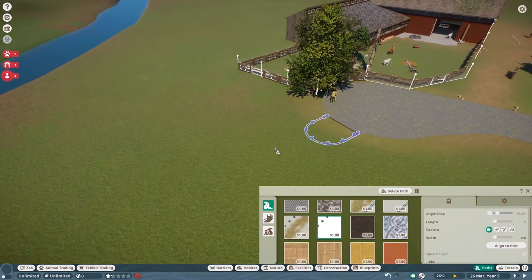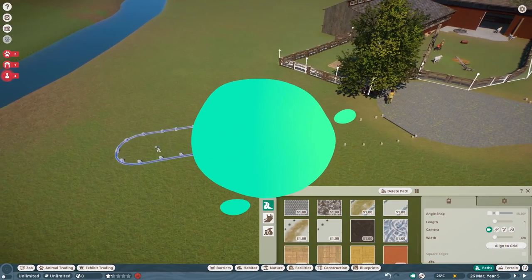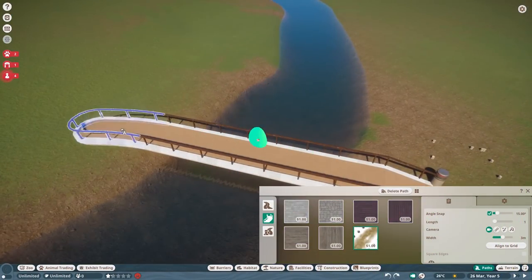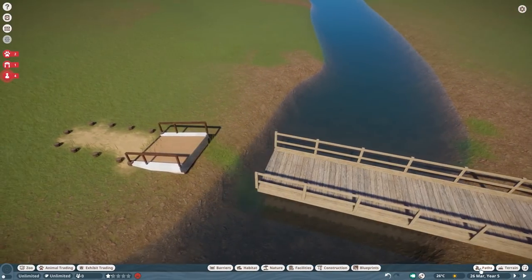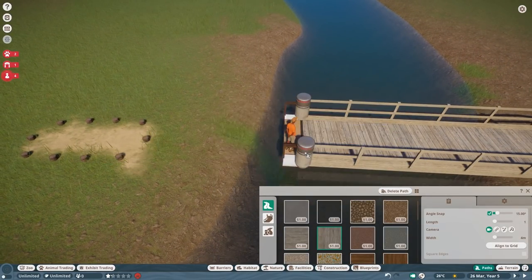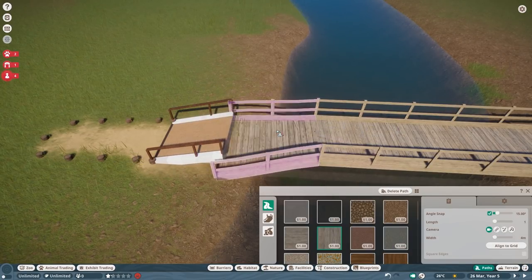Hey there, pet animal lovers, welcome back to episode number three of Bob's Pet Farm. Today we are building cornfields. We are building cornfields, and as much as you would love to see some animals or whatever, I gotta say this is the coolest episode so far.